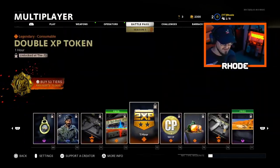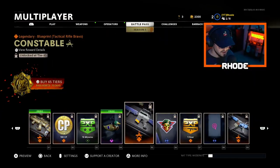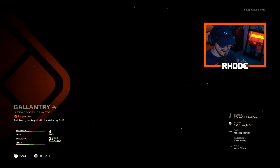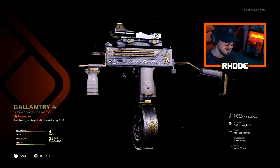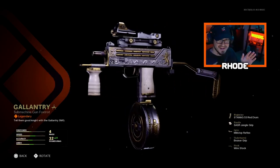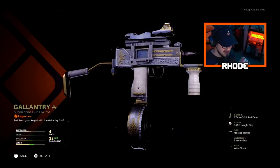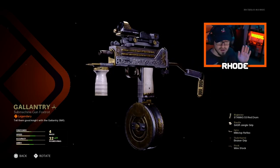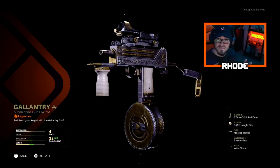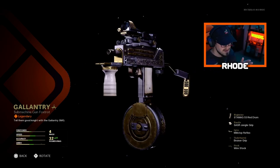At tier 85 — okay, 95 it is — you get an amazing variant of this weapon. Usually I buy all the battle pass, but I'm gonna save some money this year. This is the MAC-10 variant at tier 95, a legendary variant. You can use all these in Warzone as well. Guys, use this thing because it's gonna get nerfed — I'm just telling you now. Absolutely crazy.